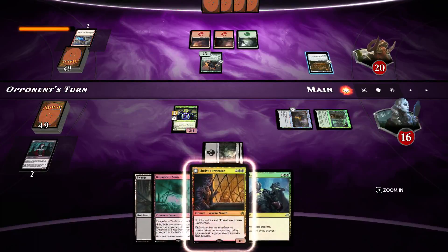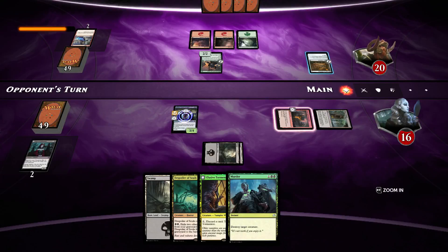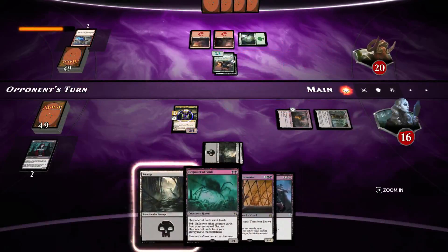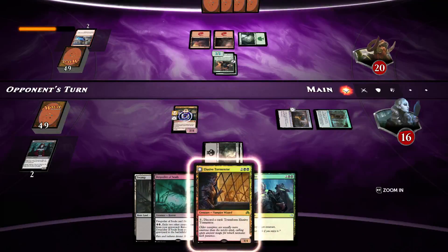Opponent plays Neglected Heirloom. What does it do? It gets plus one plus one, and then when the creature transforms, the equipment transforms with it. That's cool. We will Murder the creature next turn.